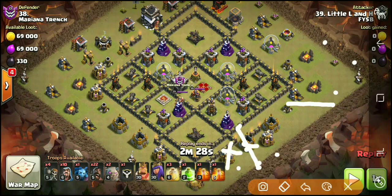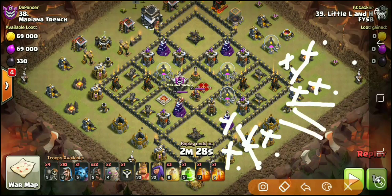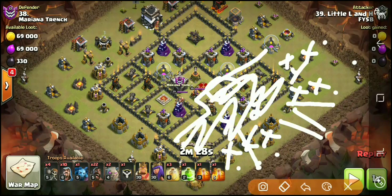Once all these buildings are down — once you get rid of all this trash on both sides — you go ahead and drop down your heroes, and he's going to break in with a jump spell right in the core. What this ends up doing is taking out all of these defenses here, just with his Golems and his heroes, with the Wizards helping funnel. He's going to take out literally half of this base. By doing so, look at what's left — he's going to bring in a bunch of Hogs flooding in right here.